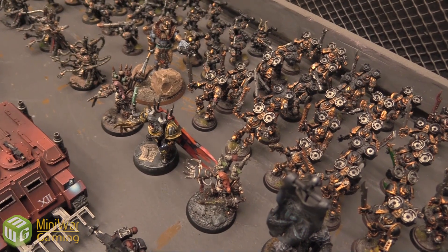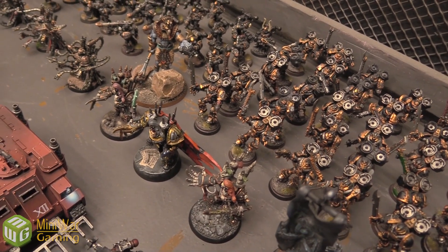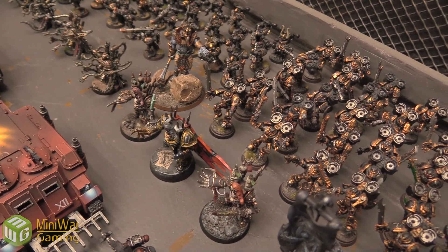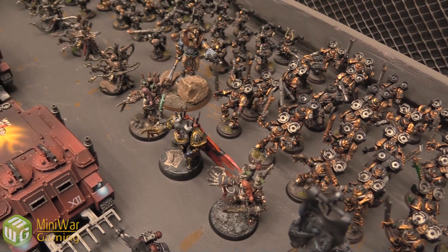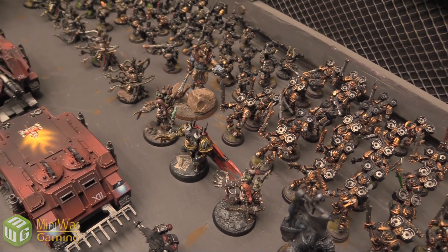Let's start with the leaders of the army here. We got Abaddon the Despoiler. There are three different models that I have for him. One is converted up, right in the middle there with the red cape — I use that most often. Then there's the one on the left, very nicely painted. The one on the right came with another army. So I have three and I typically use the two on the left.